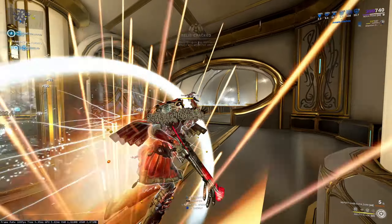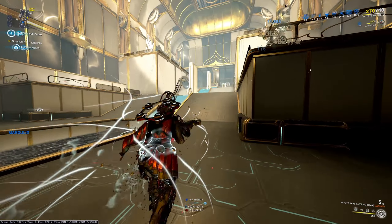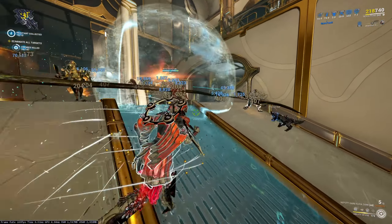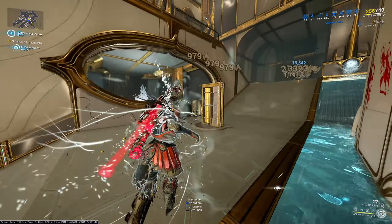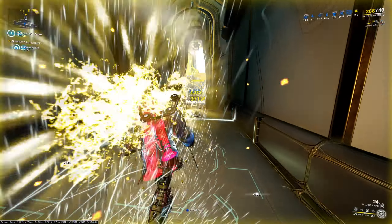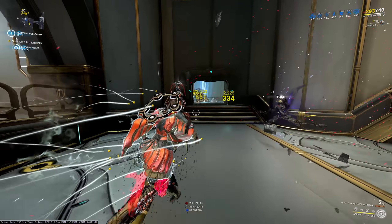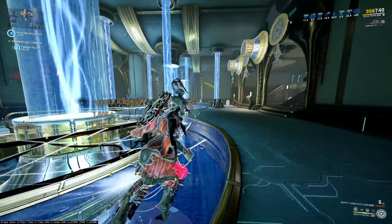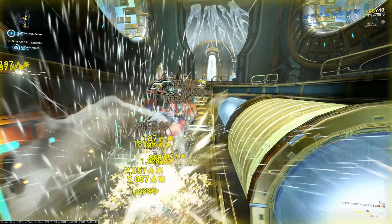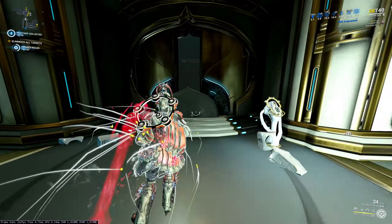Enemies will be Molecular Prime sped up and you just keep doing this. Level 141 enemies dying fairly quickly. Things like Eximus enemies will need some bullets from your weapons, so be careful with that. But generally your first ability will be able to kill everything on its own. Reapply Arachne again when you lose it, so you don't miss out on the damage, and just keep walking through the mission recasting your first — just like old Null Star, really. This ability has line-of-sight checks, so make sure you're in line of sight with the enemy when you cast this.